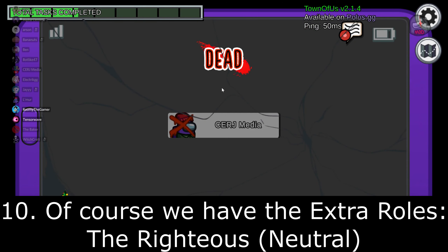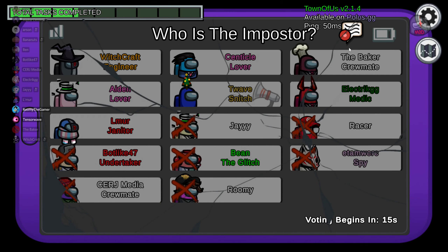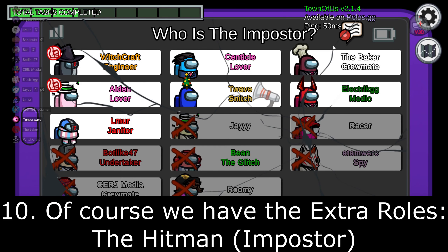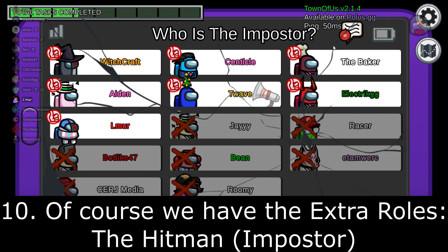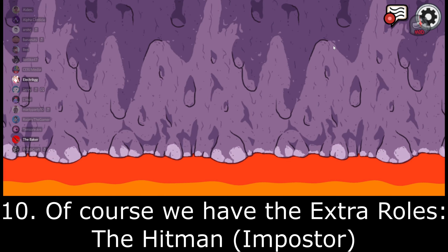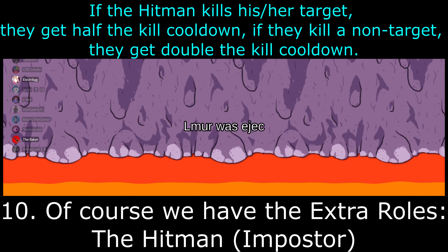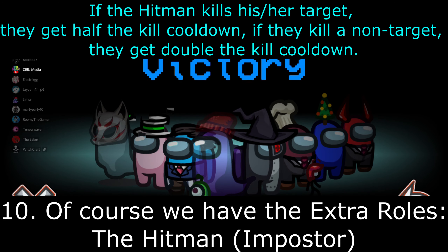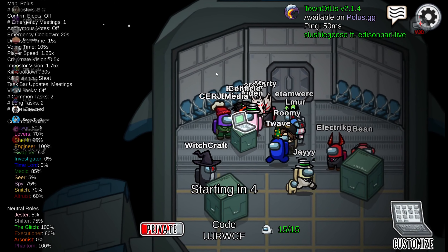Moving on to the last two roles — both Impostor roles. We have the Hitman, inspired by the Assassin from Gmod TTT. The Hitman has a single target and will want to kill that target. If the Hitman kills their target, they get half the kill cooldown. If they kill a non-target, they get double the kill cooldown — kind of like the Underdog, except it's reliant on killing a specific person rather than how many Impostor buddies are left.